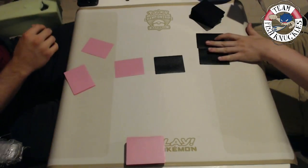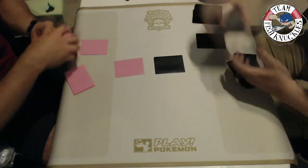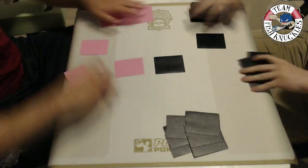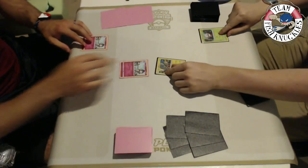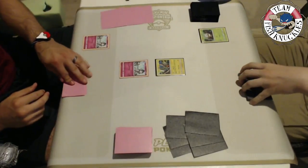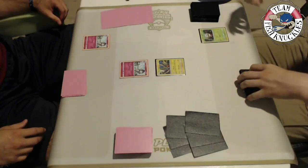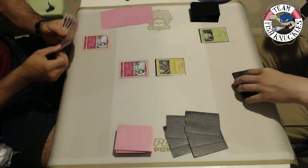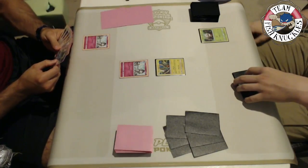I have both decklists in front of me so I can track damage and HP. Both players are starting off well — Vlad starts with double Ralts and Kenton starts with a Tapu Koko, a Fomantis, and a Decidueye already in hand. Let's see what Vlad does; he goes first and draws a card.